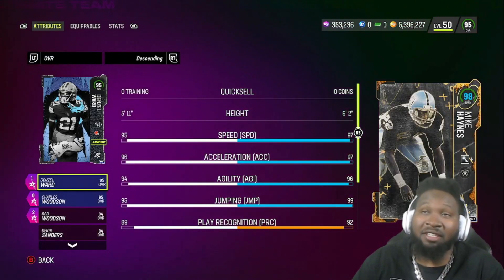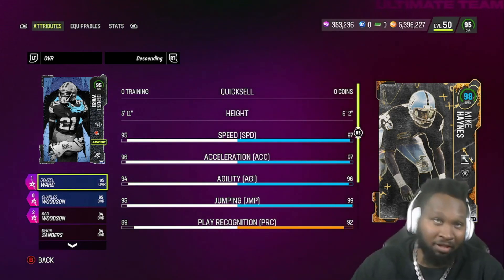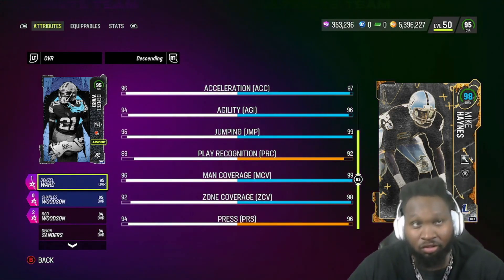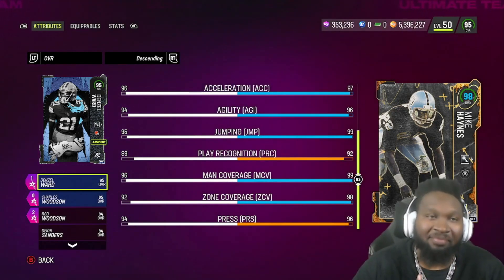First up, Joker fam, we got that boy Mike Haynes — the man of the hour. He comes in at six foot two, 97 speed, 97 acceleration, 96 agility, 99 jump, 92 player rec, 99 man coverage, 98 zone coverage, 96 press. Now Mike Haynes is a very interesting card.